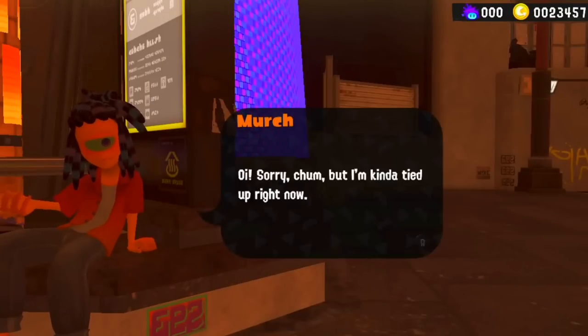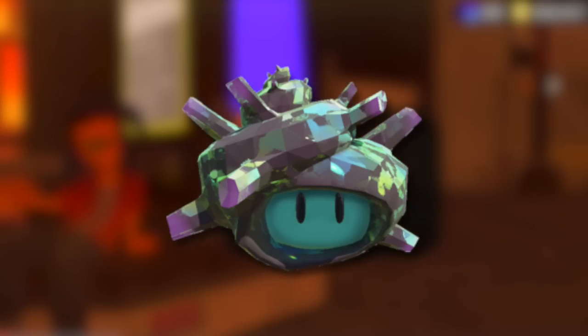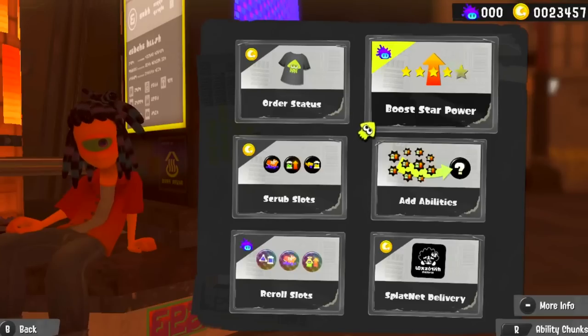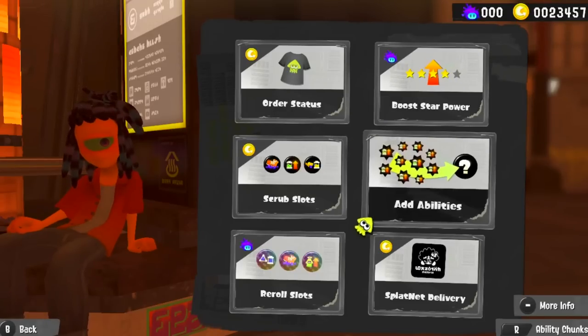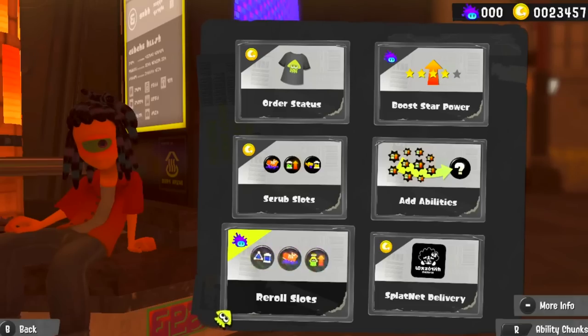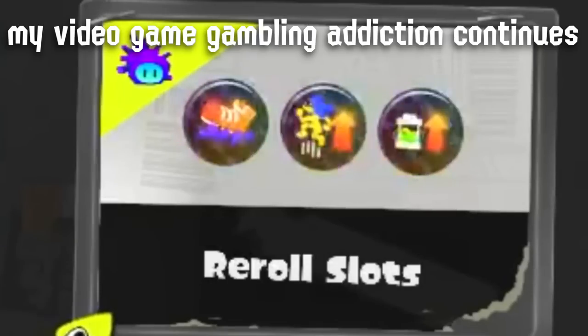First of all, let's talk Super Sea Snails — an exclusive currency that you can only get during Splatfests. This is an item that can be used with Merch. You can use it to increase the star power of a piece of gear, or you could use it to re-roll the slots of a piece of gear as well.